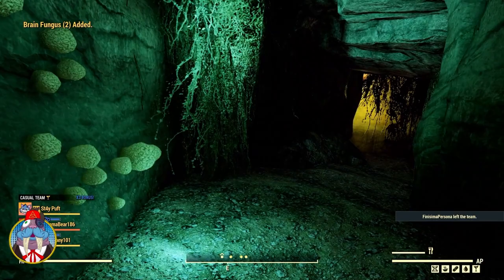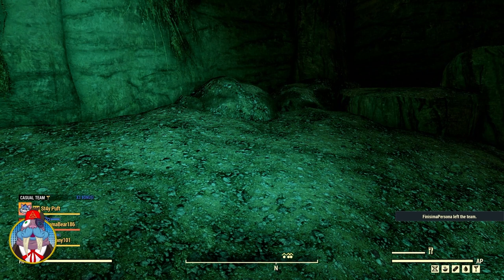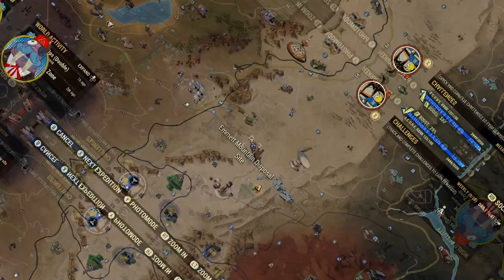Another good location to find brain fungus is anywhere down in the Cranberry Bog and the Mire — it seems to be just about everywhere. Also, if you ever go to a fissure site, there are normally a couple right around there as well.